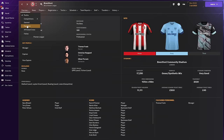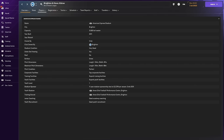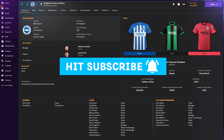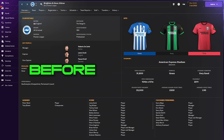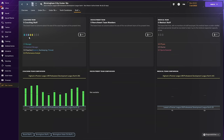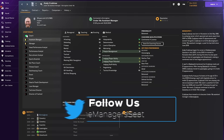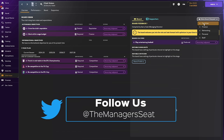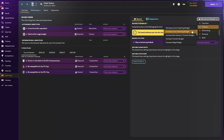Back to the youth development now, and next we'll look at junior coaching. Here the ratings work slightly differently. Like youth facilities, junior coaching only affects players before intake day. You cannot influence your club's rating by signing talented coaches for your under-18 squad — you can only improve it by visiting the boardroom and pleading your case.